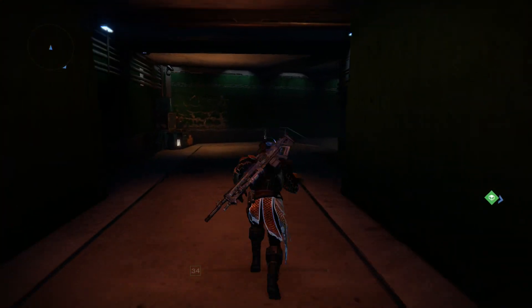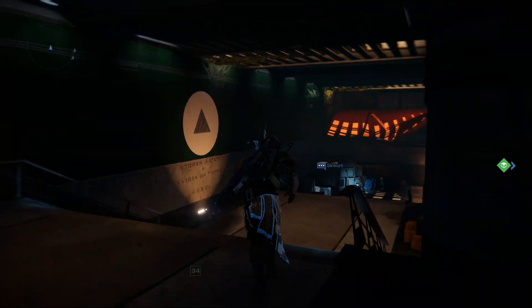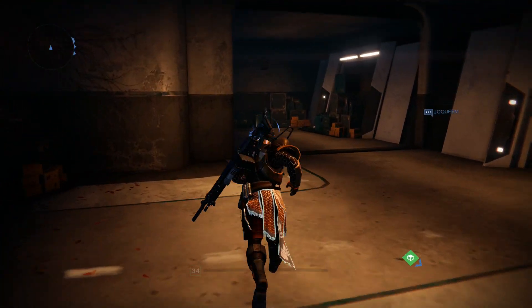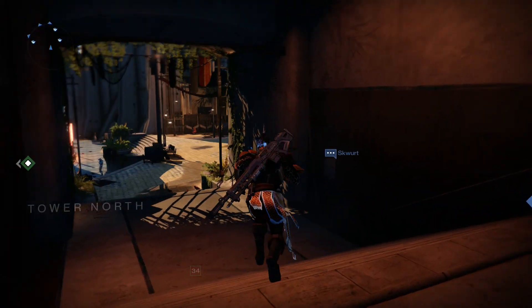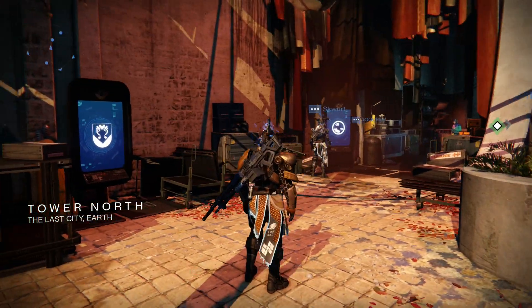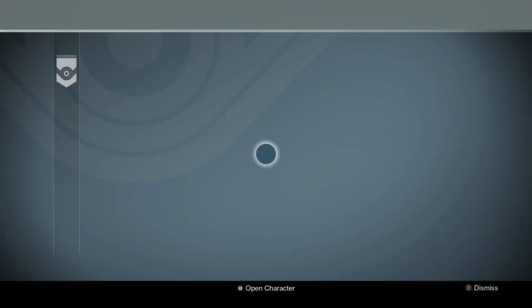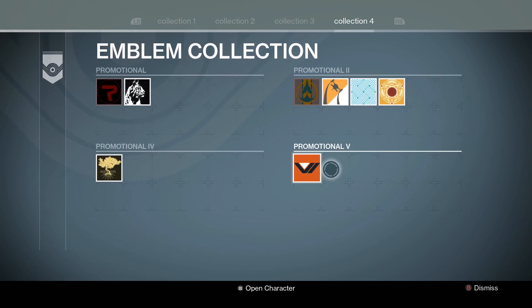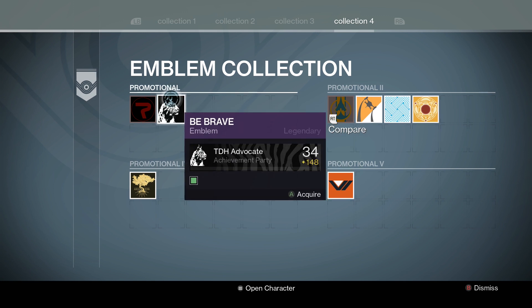Both of these are in the promotional section, which is on the final page of the kiosks. Here are the two kiosks that you will need. Come over to the emblem kiosk, go to Collection 4, and up here under Promotional 1, we can grab that.